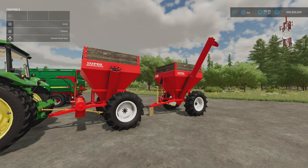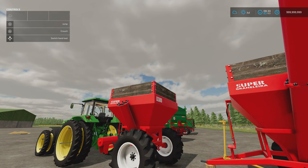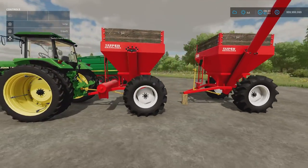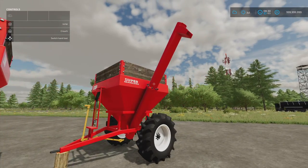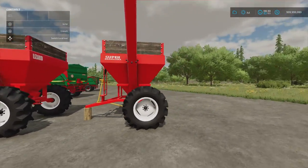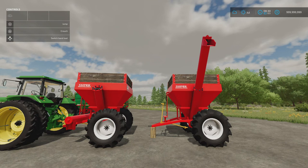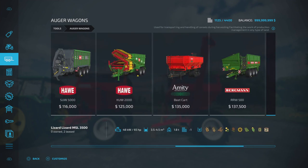Next we've got the Lizard MSL 3500 by GianFS — 9.66 megabytes download, five slots. These are small auger wagons. You can have a 3,500 or 4,500 litre version. They take regular auger wagon crops — mostly grain crops, seed and fertilizer, but not everything. The auger pipe, when stowed, just sits folded on the side; there's no raising or lowering. They do have a rear trail hitch so you can daisy-chain them together.